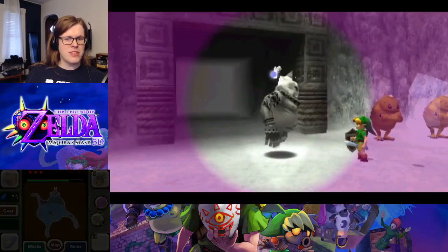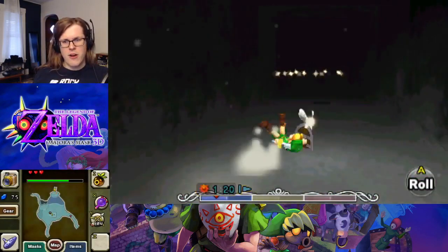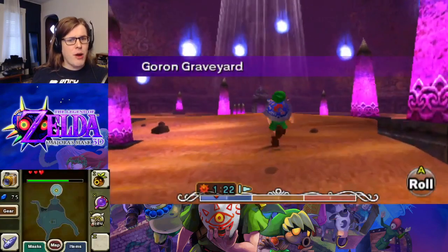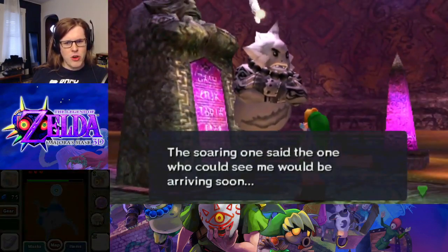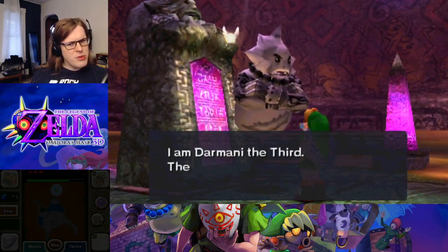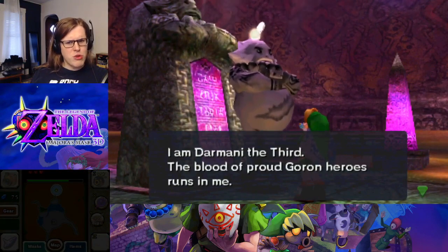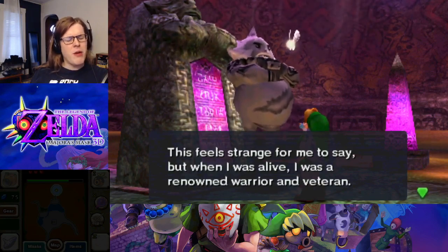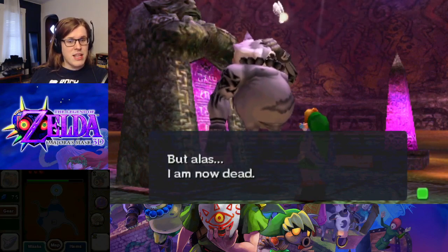He is waiting for us at the top of this cliff. Turn off our lens of truth. We just used about half of your magic bar for a full use. 'One said the one who could see me would be arriving soon. It seems that turned out to be true. I am Darmani the Third. The blood of the proud Goron heroes runs in me. This feels strange for me to say, but when I was alive, I was a renowned warrior and veteran. Yes, when I was alive. But alas, I am now dead.'